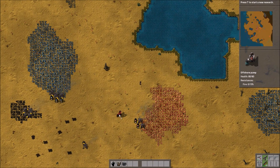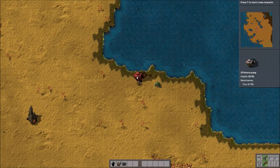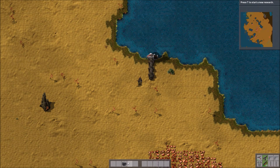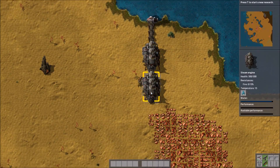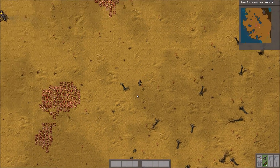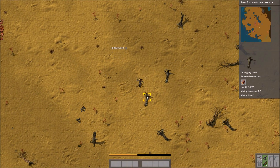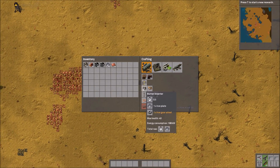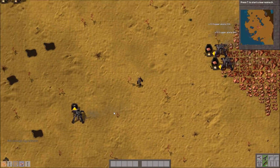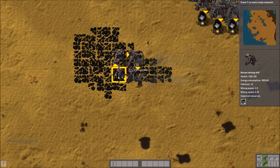I've just gone through the very short beginning section of getting burner mining drills and polluting the atmosphere already. And I'm ready to start getting some electricity on the go using the finest steam engines available. So I want to get some wood — the first wood I've ever cut down in this save — so that we can build some electrified means of building things. Let's get as many power pylons as possible, because obviously you must construct additional pylons in order to proceed.